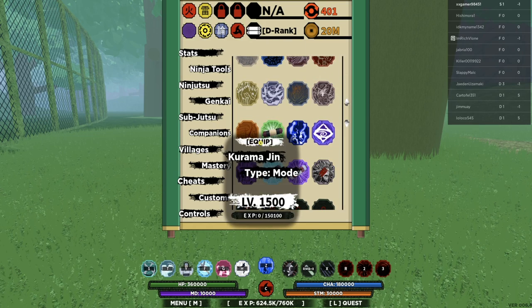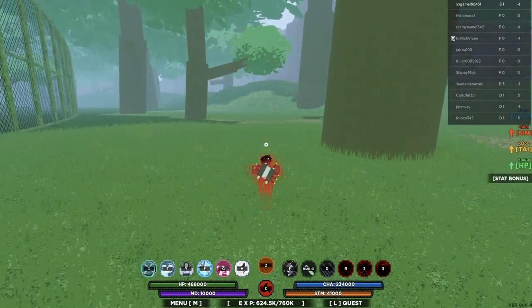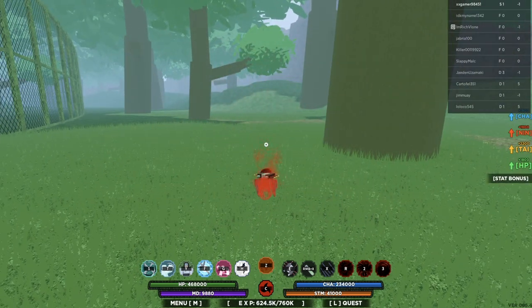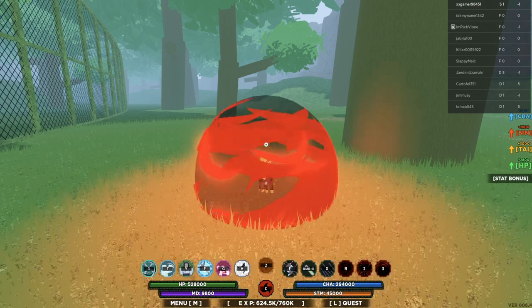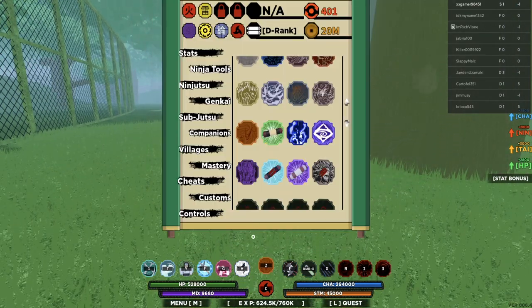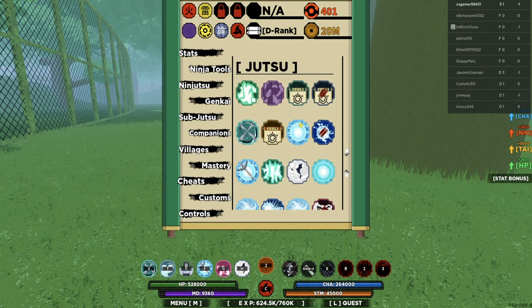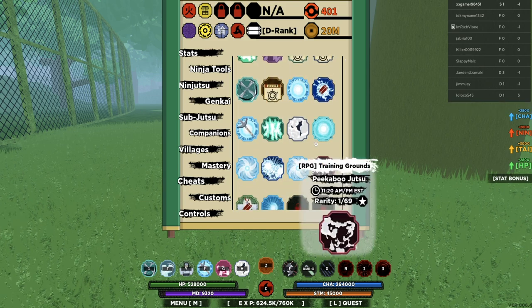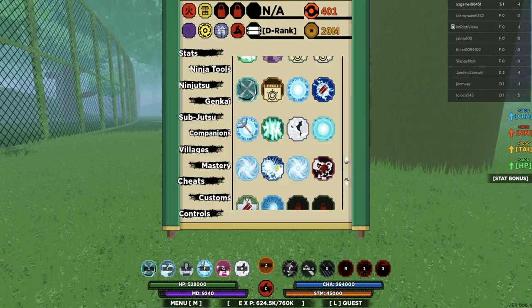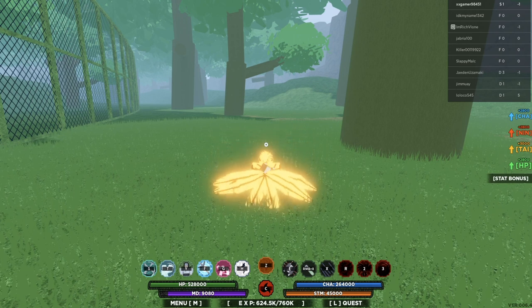To do this glitch, if you guys didn't check out my last video — simply equip any Jinchuuriki. I believe it works with any Jin; if I'm wrong let me know in the comment section below. In this case we're going to use the Nine-Tails, and you must have Mist. I believe you could also use the Peekaboo move, and I'm not really sure about other sub-jutsu, but to be safe just make sure you use Mist.